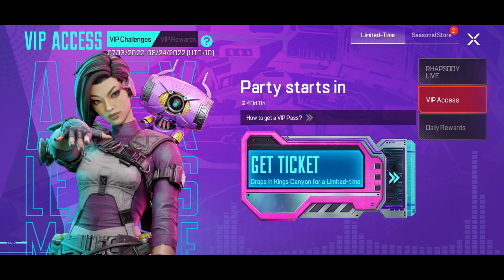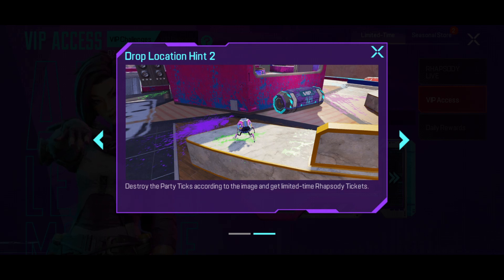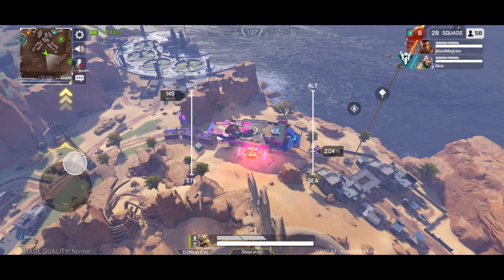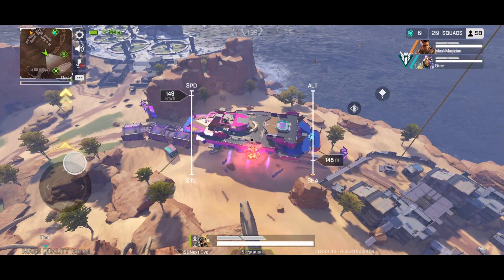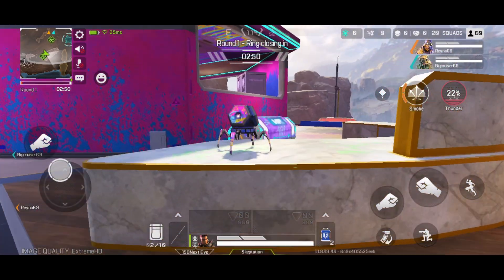Apex Mobile has these new Rhapsody VIP passes that you can find in-game, which lets you unlock rewards and open special loot bins. If you go to the Rhapsody themed Mirage ship, you'll find this cute guy, along with the loot tick and VIP loot bins.